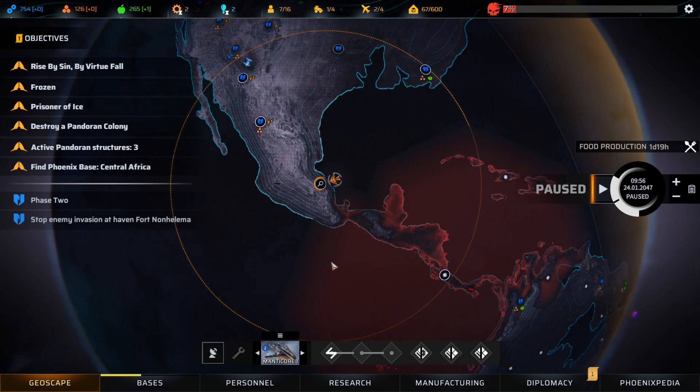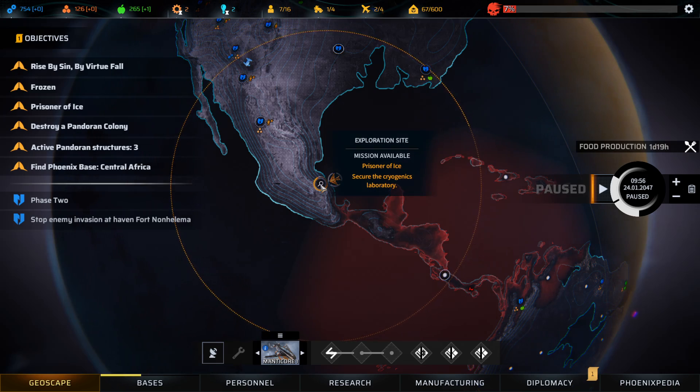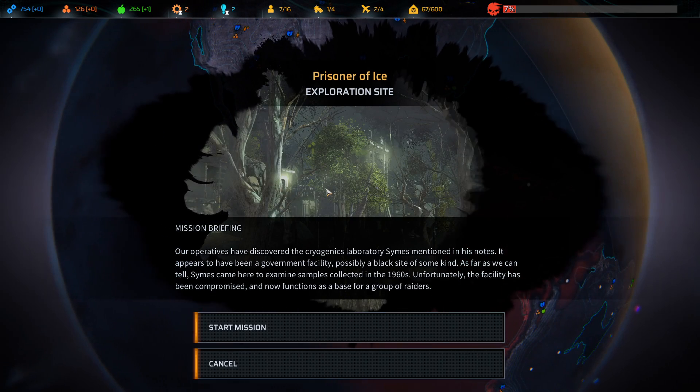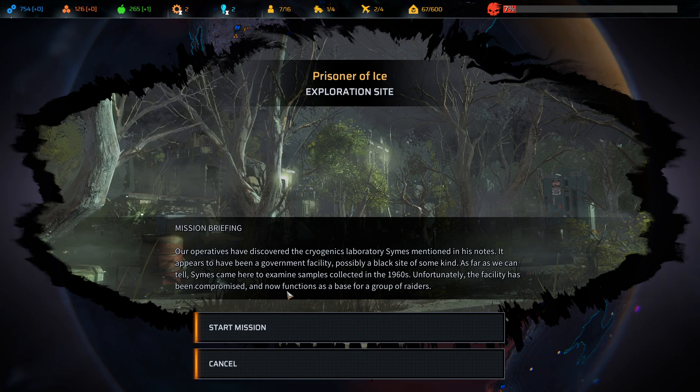Hey everybody, welcome back to Phoenix Point where we're going to jump into this Prisoner of Ice mission to secure the cryogenics lab. We actually have two Manticores there right now with two crews. Our operatives have discovered the cryogenics laboratory Symes mentioned in his notes — it appears to have been a government facility, possibly a black site. Symes came here to examine samples collected in the 1960s, but unfortunately the facility has been compromised and now functions as a base for a group of raiders.